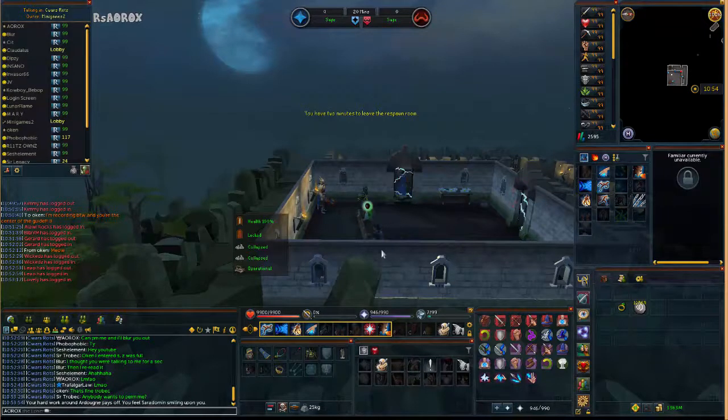This time in the lobby is used to make sure everyone is in the teams, and the coordinator will ask if anyone has been left out. Once the game starts, you exit the waiting room as you'll be kicked out after two minutes.